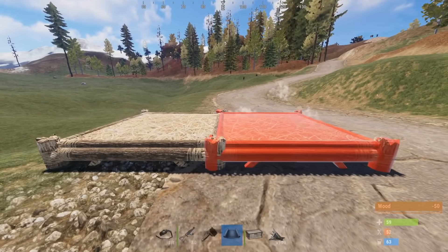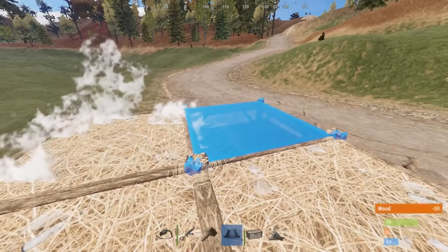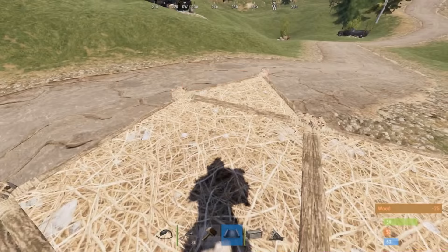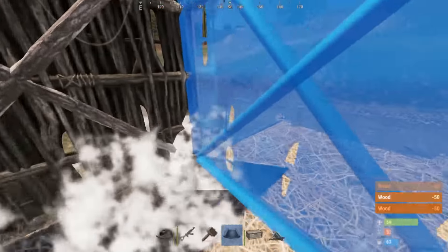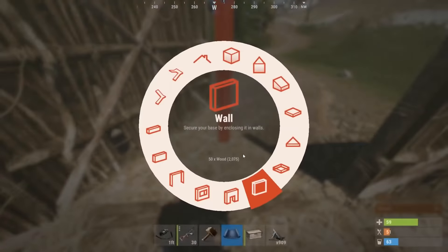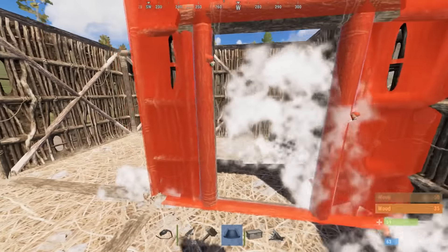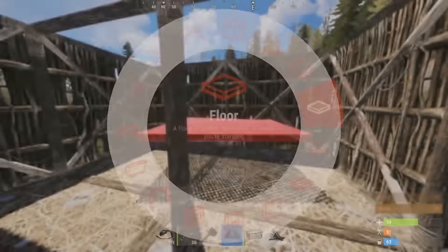So you're gonna want to build a 3x2. I know that seems kind of weird, but this is how we're gonna make this work. If you're doing this on a live server, you're gonna want to get your base up pretty quickly. Don't worry about the traps for now — just get the walls down. Then build the entrance like this with the door to the right and a doorframe. Then throw a wall here and a door there, and then double doors here and there.